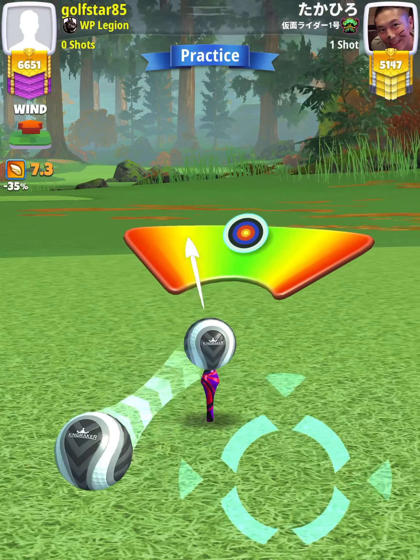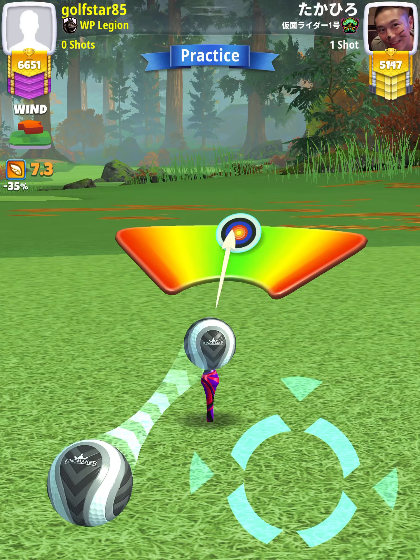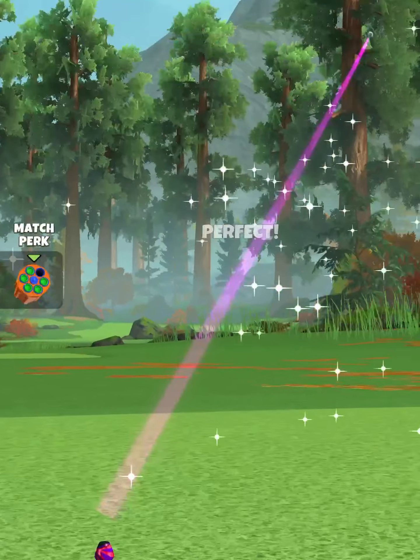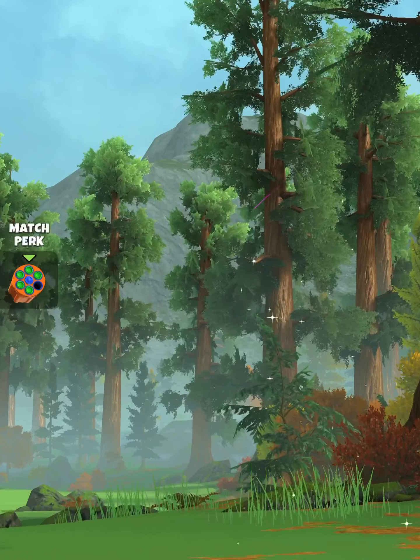Our adjustment is going to be P3 max plus 10% elevation. Then we're going to apply 2 balls of left curl. We have perfect. Ball is going to land in the first fairway, bounce over the rough to the next fairway, and we're going to roll out for a drive distance of 331 yards.